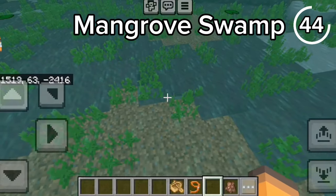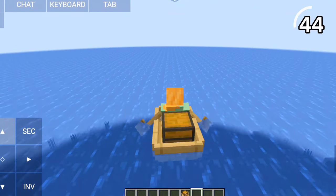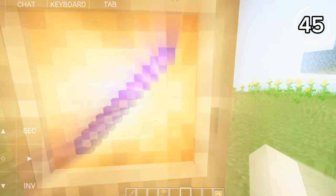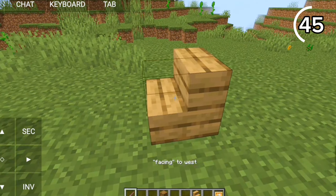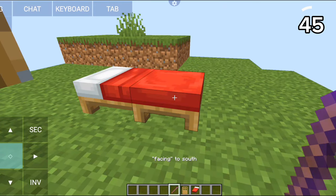Why is this water so dirty? On Bedrock, the water color changes depending on the biome. But on Java, the water is the same everywhere you go. Why is this stick enchanted? There's actually a special stick called the debug stick — on Java, this allows you to change the direction of any block, and you can even make some pretty illegal blocks with it.